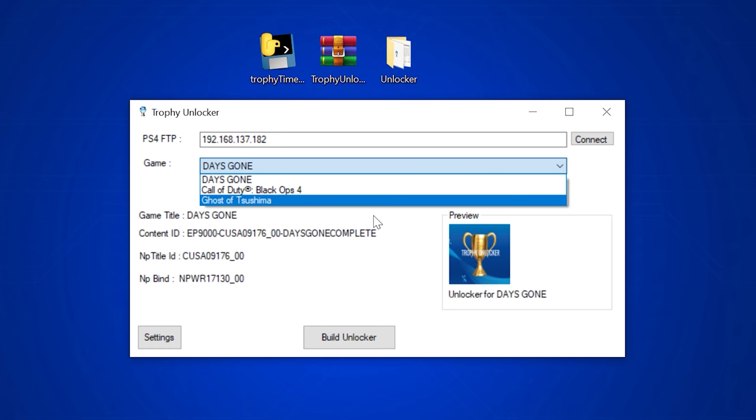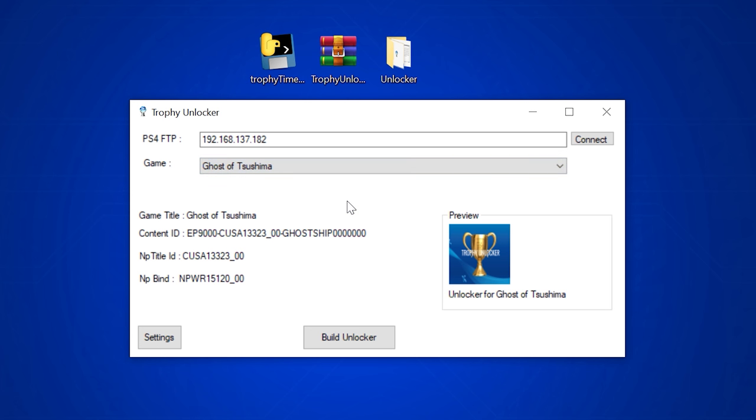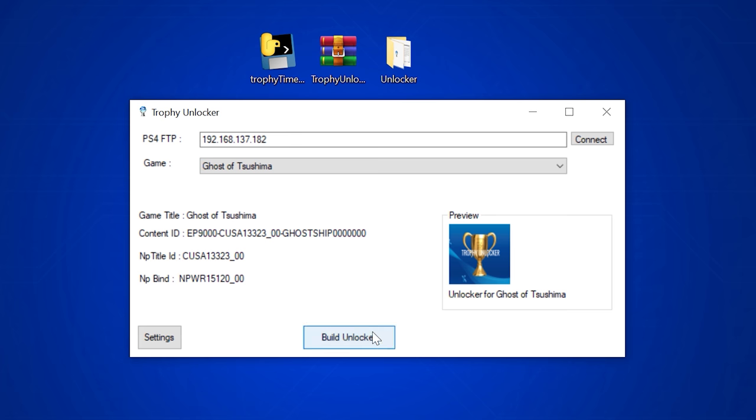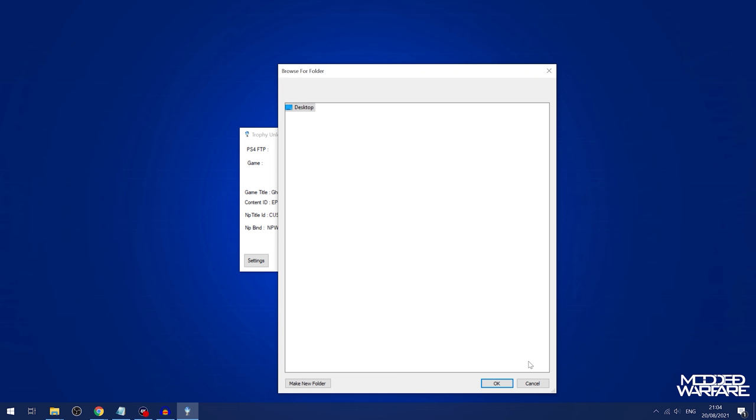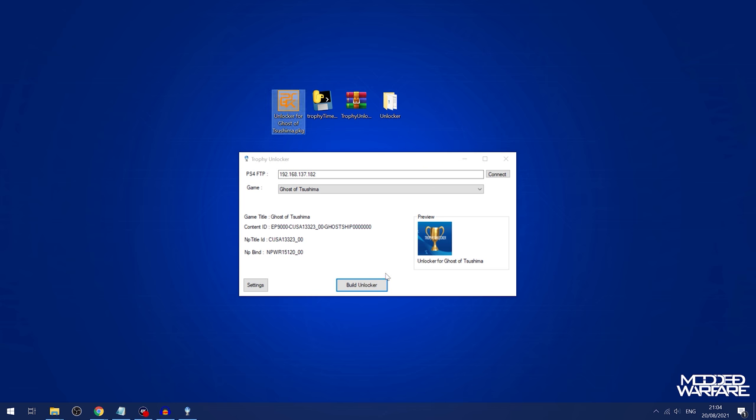It gives you the different games currently installed on your PS4. What this actually does is it doesn't unlock the trophies right here — instead it creates a homebrew app based on the trophy data for that game. You then run that homebrew app on your PS4, which is an unlocker app that allows you to unlock the trophies. So we'll select a game — let's do Ghost of Tsushima — click Build Unlocker, select an output location like the desktop, and it creates the unlocker package. You can delete the GP4 file once the package file is built.